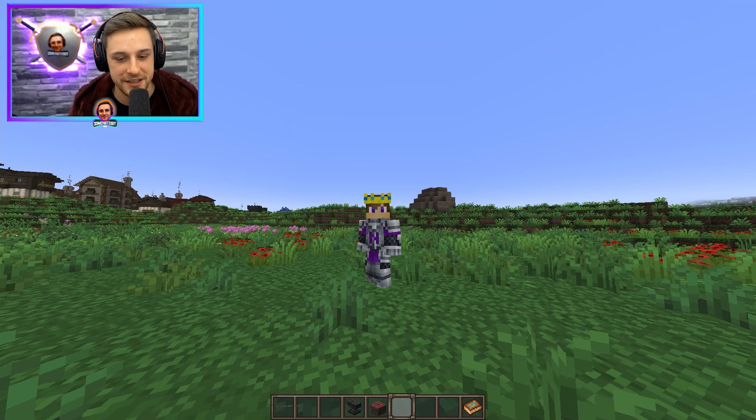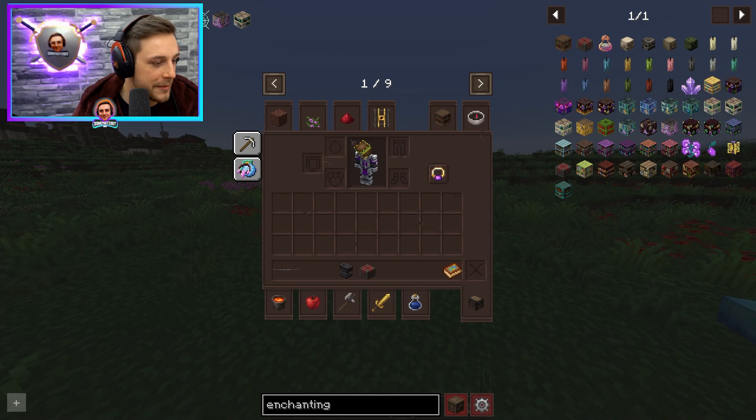I'll be putting a list of these commands in the description below for you. There's a bunch of commands — one for each of the different stations, like the one for the anvil, one for the enchanting table, etc.